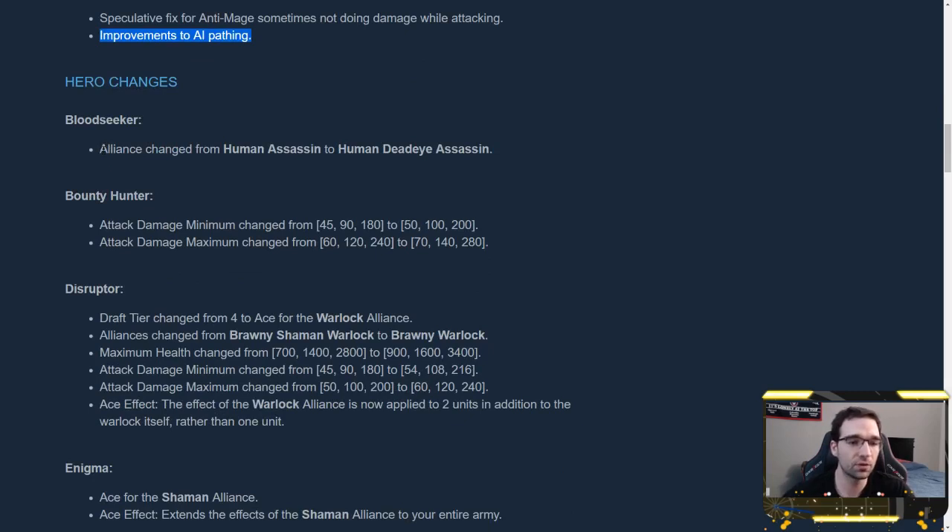For hero changes, most are about the ace effects, but there are a couple of non-ace changes. Bloodseeker, our favorite 1-cost assassin, was a human assassin and is now a human dead-eye assassin. I'm a little surprised it took them this long — his ability and whole theme is about preying on the weak and finishing people off for the extra heal. Making him a dead-eye, where they always target the lowest health unit, seems like a really obvious change. I still don't think Bloodseeker is a great unit; he's still an early-game piece you transition away from, but it's a nice little buff.